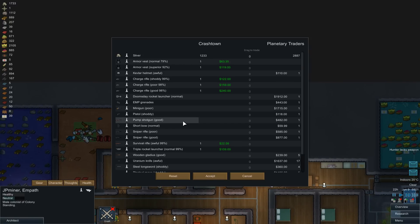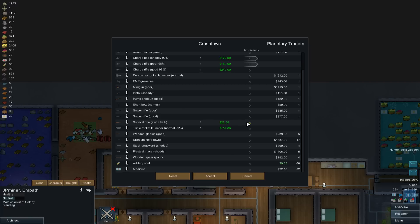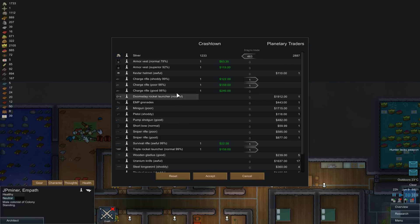Let's find the sneaky JP Minor and go talk to this combat supplier - get some more weapons and sell some more weapons as well. I'm not a fan of charge rifles particularly, but I think we might keep the good one. Survival rifle - let's get rid of that. Triple rocket launcher - not a chance. Kind of not much we want to buy, so let's just make some money - that's fine.